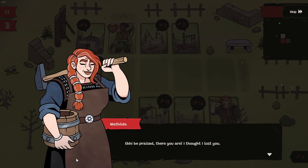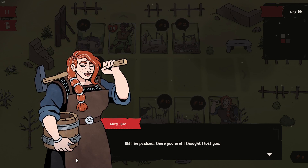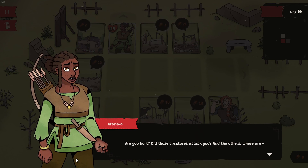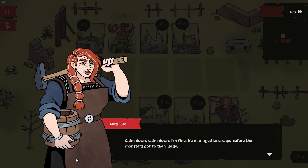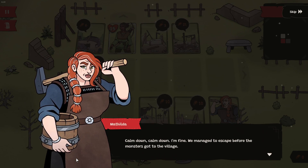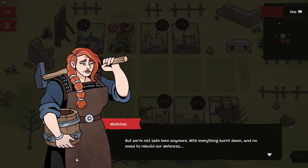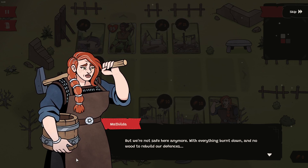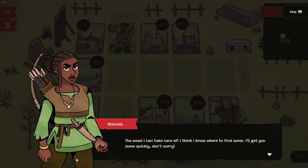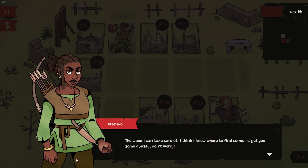Mom! Eki be praised. There you are. I thought I lost you. Are you hurt? Did those creatures attack you? And the others? Calm down. I'm fine. We managed to escape before the monsters got to the village. But we're not safe here anymore. With everything burnt down and no wood to rebuild our defenses. The wood I can take care of. I think I know where to find some. I'll get you some quickly. Don't worry.